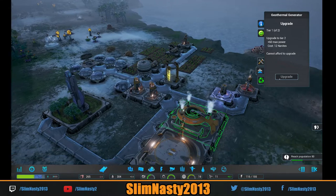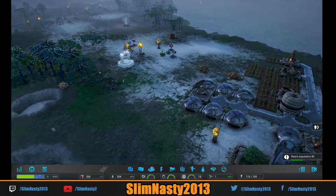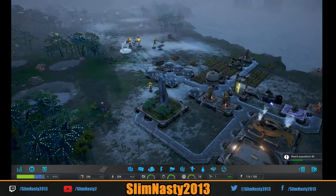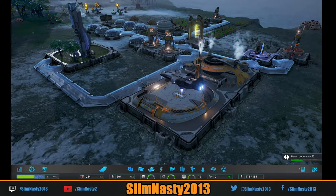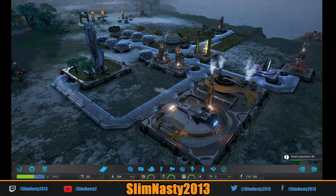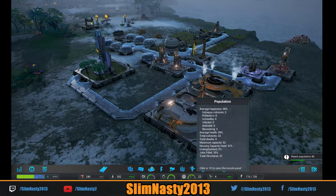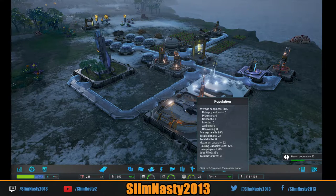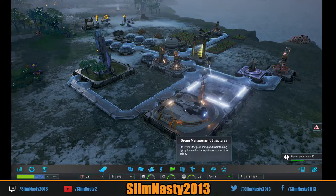We need one more nanite and we can upgrade that. We're going to do just half an hour start because you did have a 6 hour live stream of this the other day, so you've had a good tutorial into this. Another ship bringing more people — three colonists and three immigrants. We've got three people in there, the rest are all in there. A hundred percent employed. Our happiness is going up — 68 percent. Average health is good, total colonists is 22.